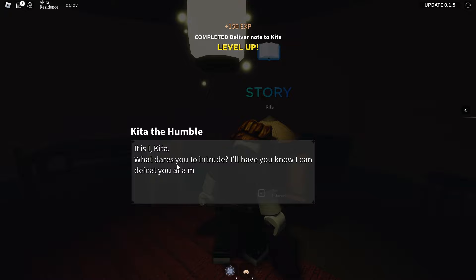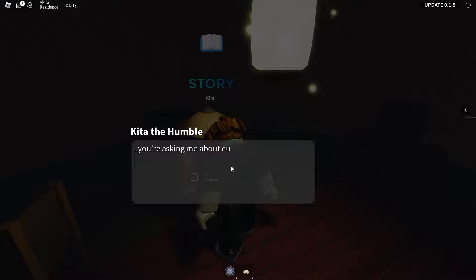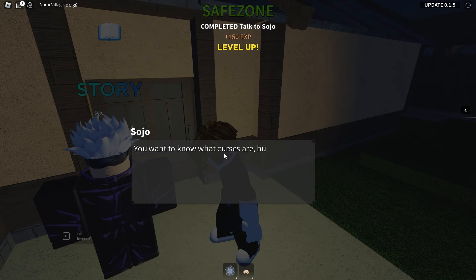It is Akita — oh, Gojo sent you. Thanks. You're asking me about cursed spirits? I'm afraid I can't reveal that to normal people. All right, we're back at Gojo. You want to know about curses, huh? I could use with some cleaning up. How about we work together?